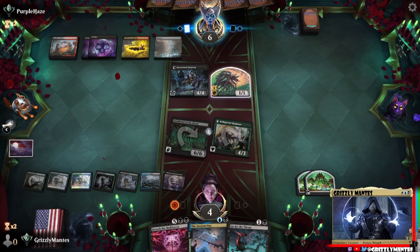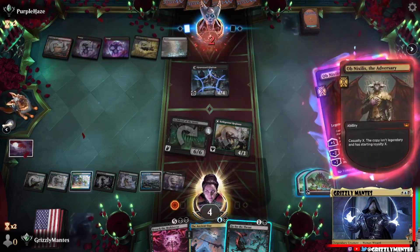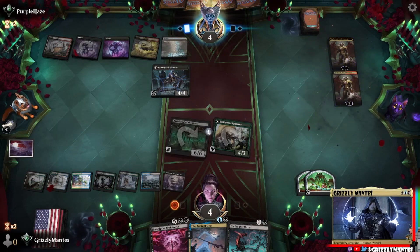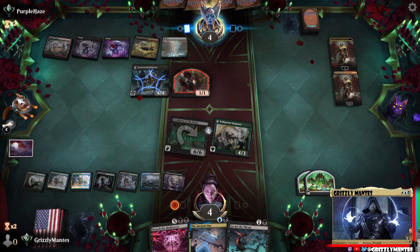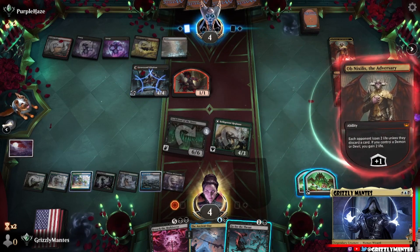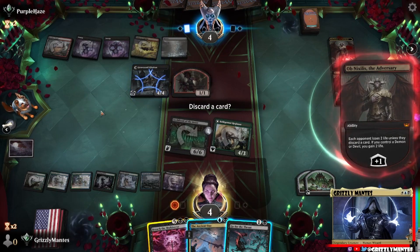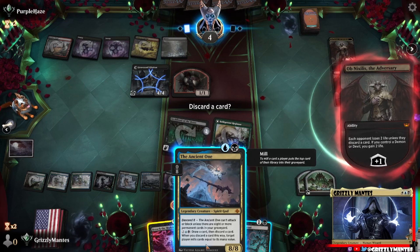I'm going to stop on my upkeep here. Does that kill us? I don't think so. We've got to discard everything, but it might. We'll see. Five, six, seven. Let's see - you attack me for four, I go up to seven. You attack me for four, puts me down to two. I'm going to try for the Breach.